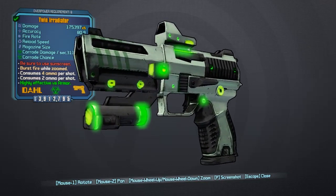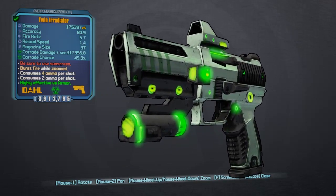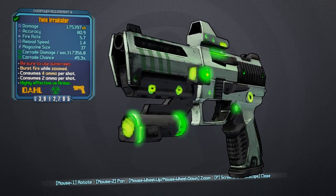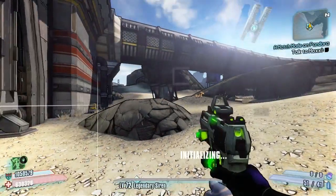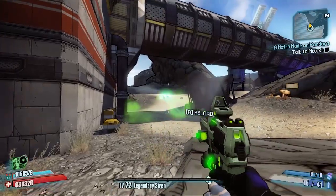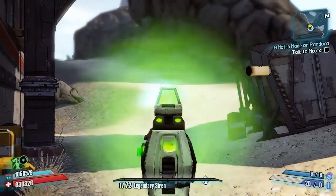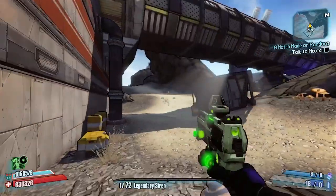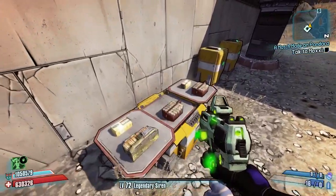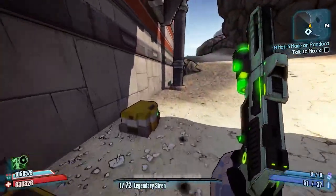This is what the gun looks like — the weapon card tells you everything. The red text reads 'be sure to use sunscreen.' You can either hip-fire it as a single shot or burst-fire it — I think it's a five-round burst when aiming down the sights.